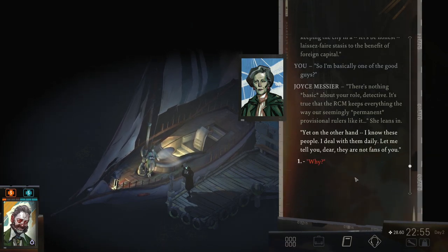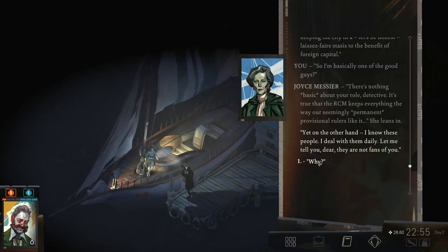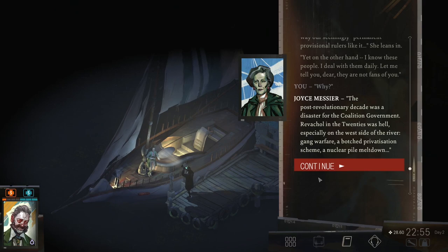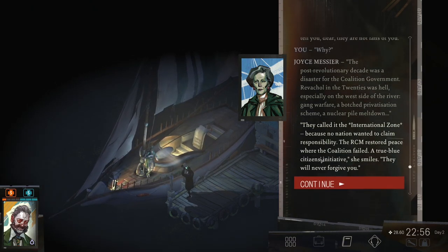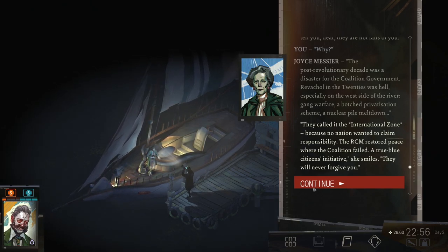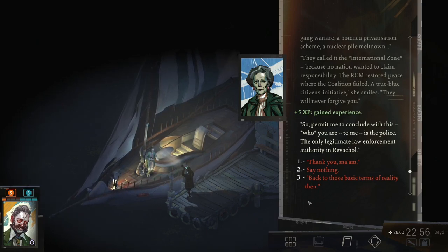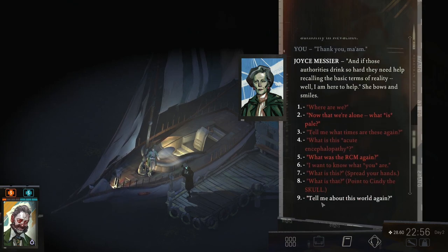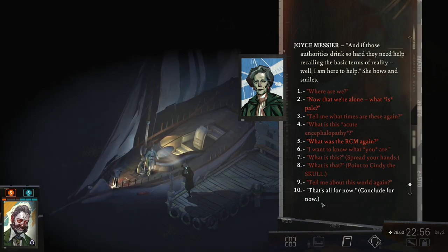'There's nothing basic about your role, detective. It's true that the RCM keeps everything the way our seemingly permanent provisional rule is like it.' She leans in. 'Yet on the other hand, I know these people. I deal with them daily. Let me tell you, dear — they are not fans of you.' Why? 'The post-revolutionary decade was a disaster for the coalition government. Revachol in the 20s was hell, especially on the west side. Gang warfare. A botched privatization scheme. A nuclear pile meltdown. They called it the international zone because no nation wanted to claim responsibility. The RCM restored peace where the coalition failed — a true blue citizens' initiative. They will never forgive you.' Who you are to me is the police — the only legitimate law enforcement authority in Revachol.